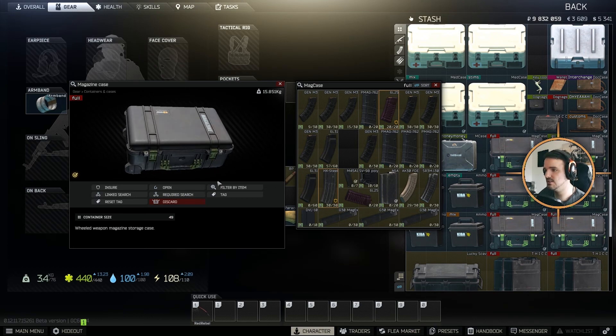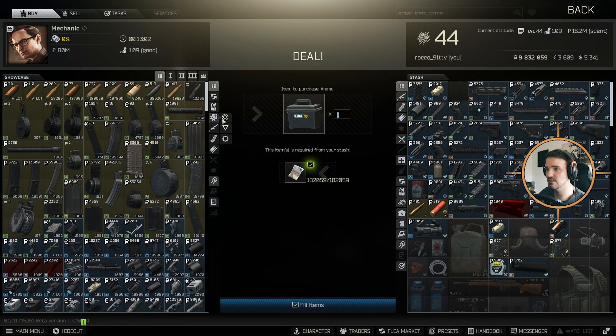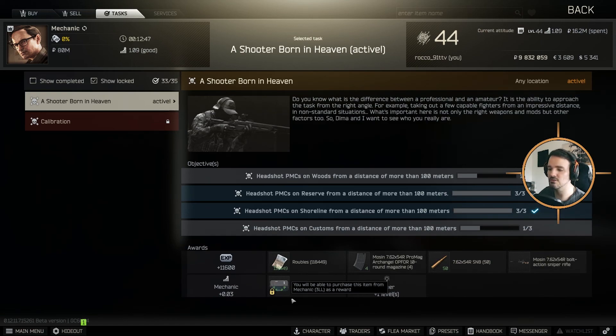The first way is if you finish Shooter Born in Heaven — that unlocks it and you can buy it from Mechanic level three for just under 300,000 rubles.